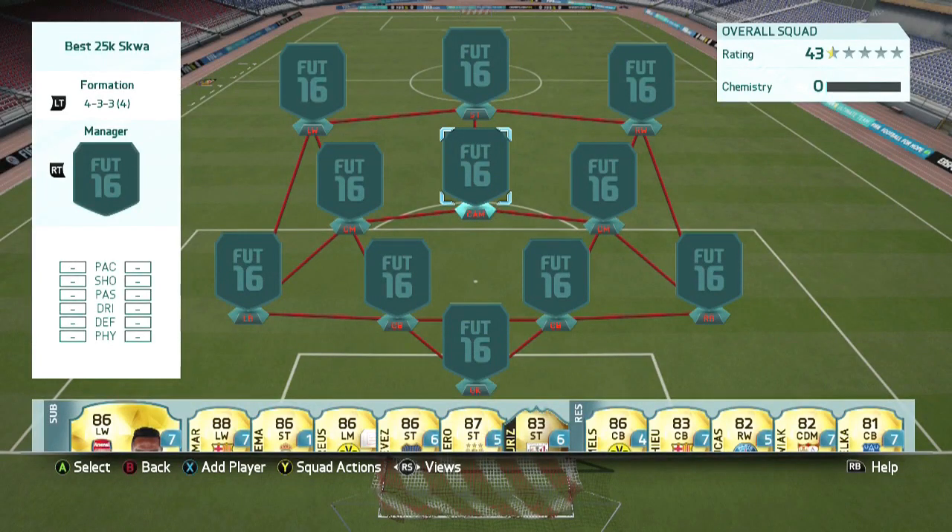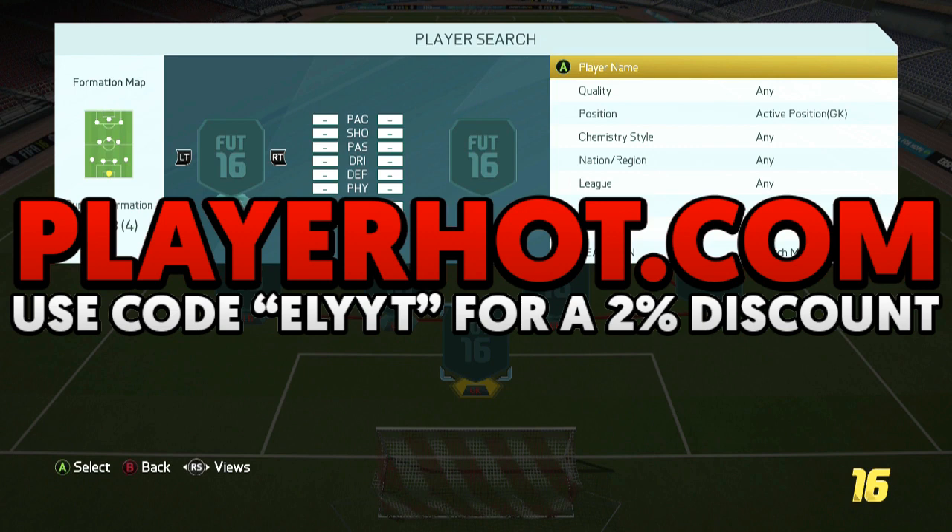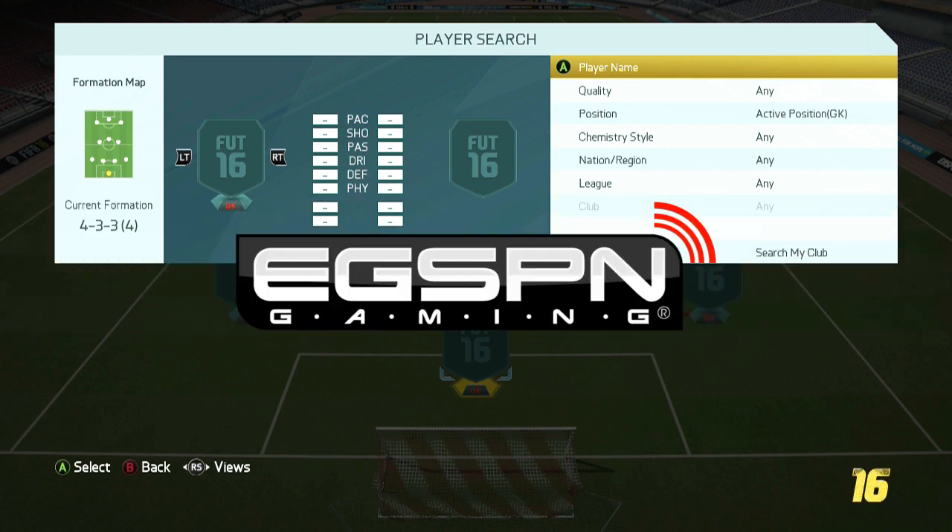What is going on everybody? Welcome to the Elite Suite and I hope you enjoy your stay. Today I'm bringing you the best 10,000 coin squad builder in FIFA 16. I'm going to get right into it, but all I ask is drop a like and drop a subscription if you haven't yet to the channel. Also check out playerhot.com and use discount code ELITE for 2% off, and use ELITE at checkout at EGSPN.com for 5% off.